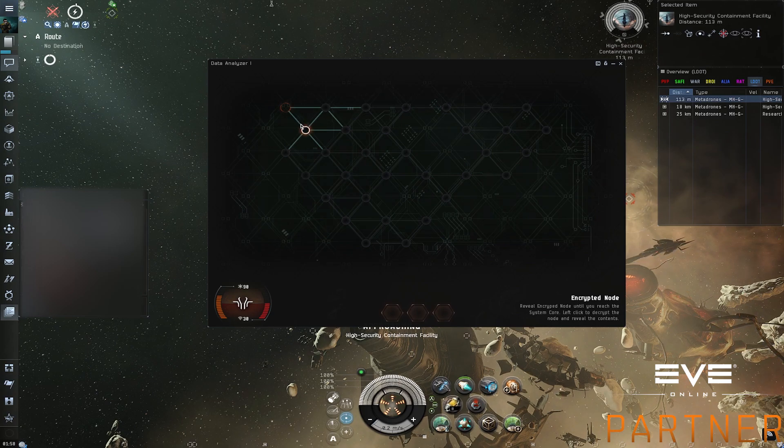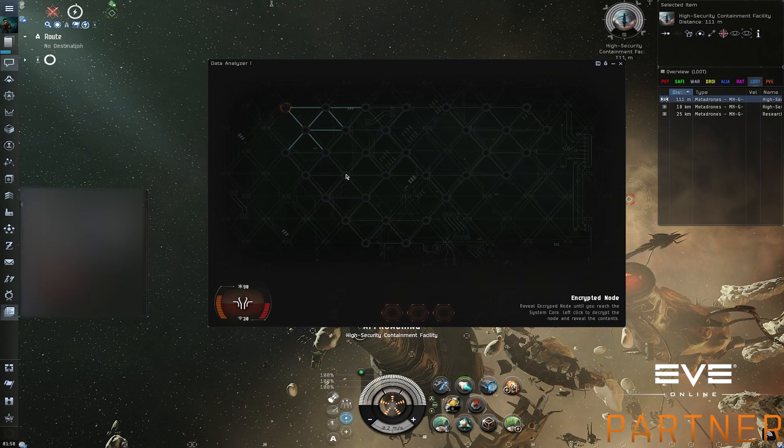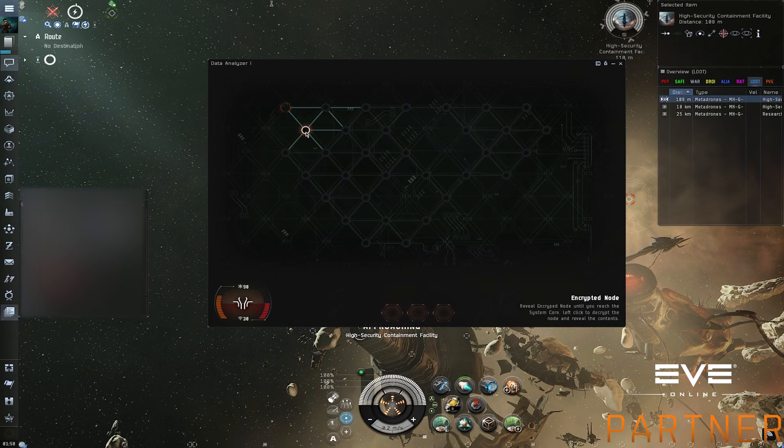The safe route would be to pass through here, here, here, and actually here and here. After that you'd go up here, which is where you continue the route. In theory, that is the safest route where you won't encounter defenses — no defensive subsystems.